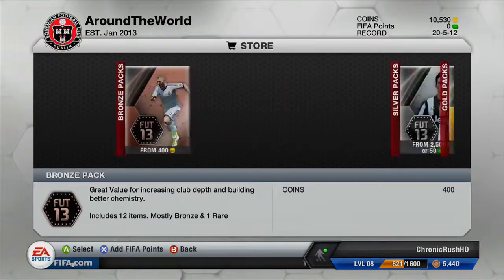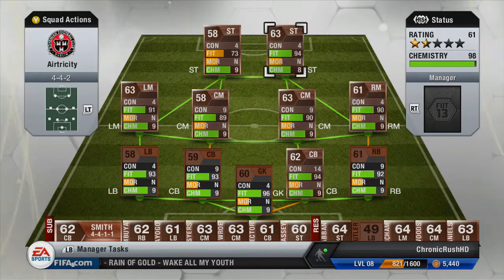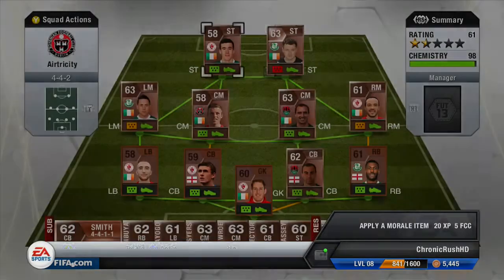As you can see, we're opening some bronze packs — we've opened two in total. We have a quick look at our team and some players are fairly low on fitness, including our other striker. We've decided to apply some morale cards, which I haven't actually done in this series at all, and I wanted to see if it actually helped.